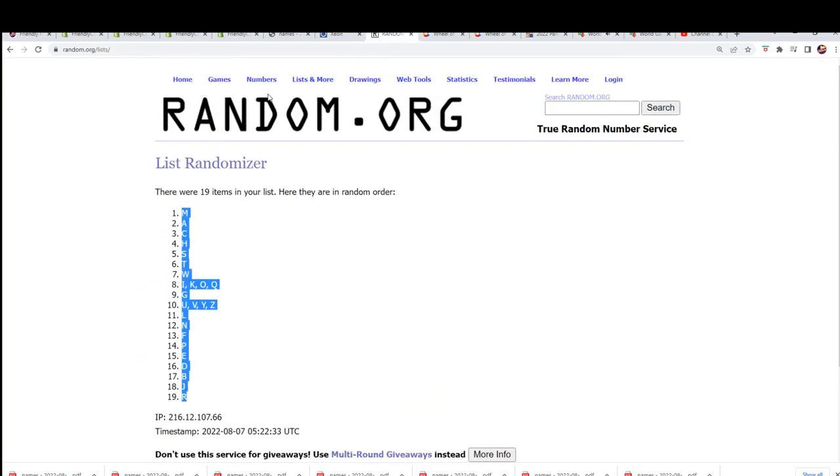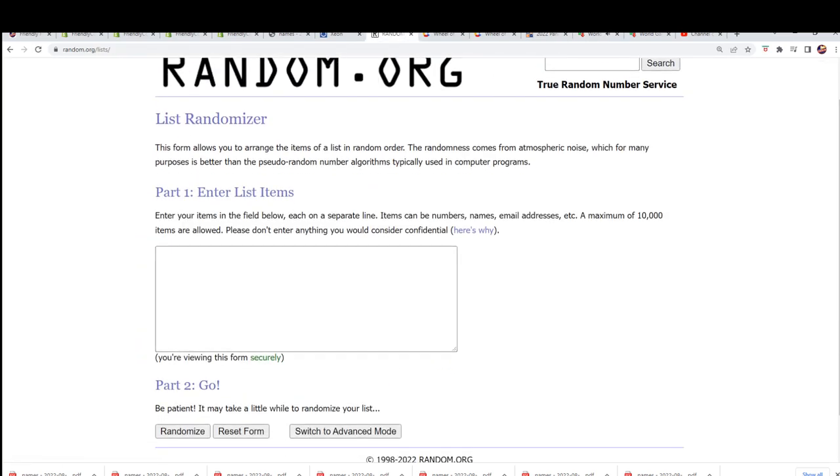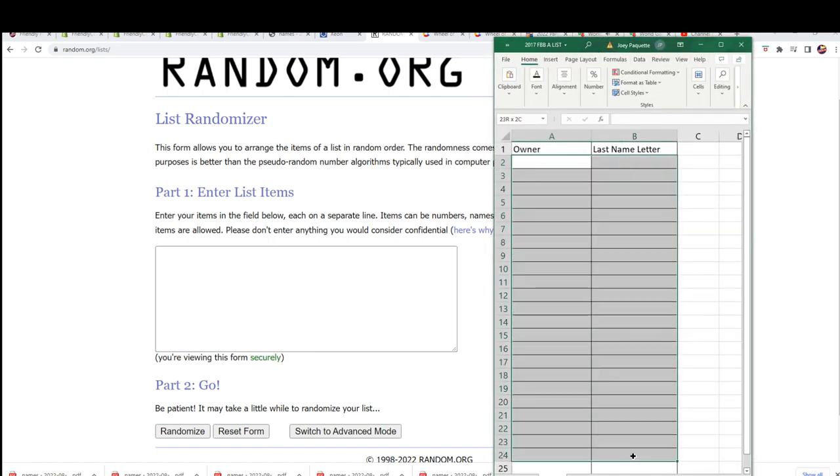Now it's time to get over to the randomizer and see who's going to get which last name letter. All we're going to do is randomize each list seven times apiece and then stack them up side by side. That's how this works.